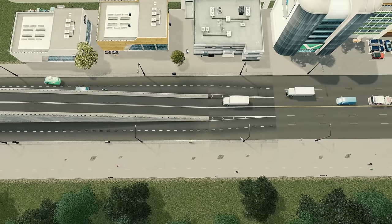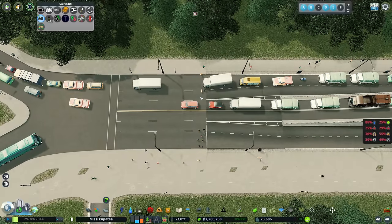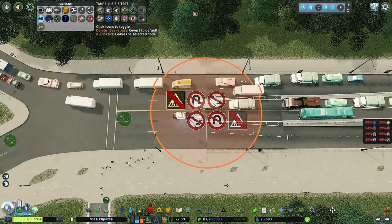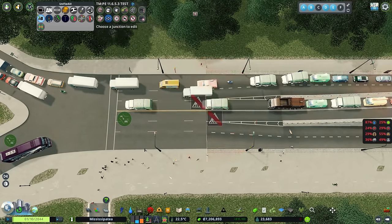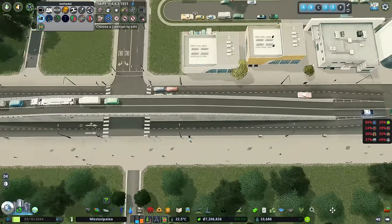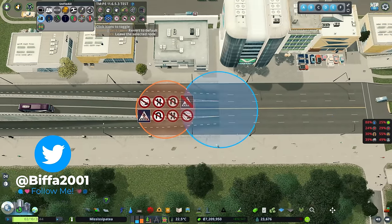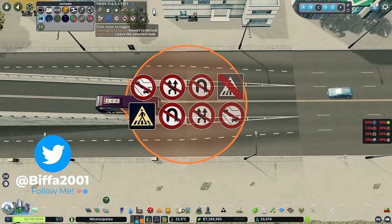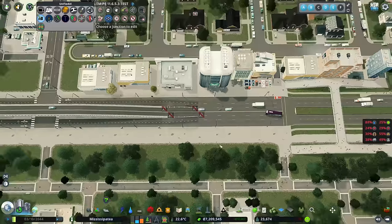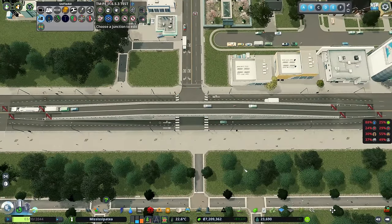Now traffic is moving through and has this option to go over the top. We just need to make a couple of little adjustments over here. We're going to have no crossing over there - we don't want that. There shouldn't be crossings here, so we'll just turn those off as well. We've got our nice little paths to get over and they can cross here if they wish.